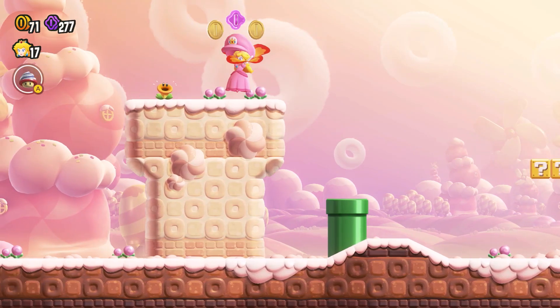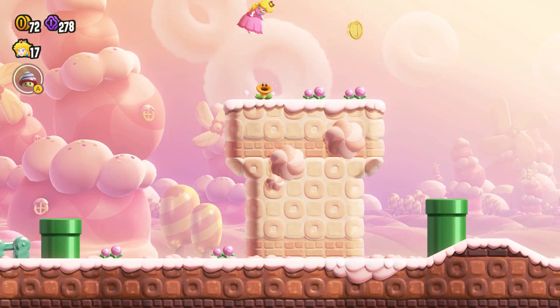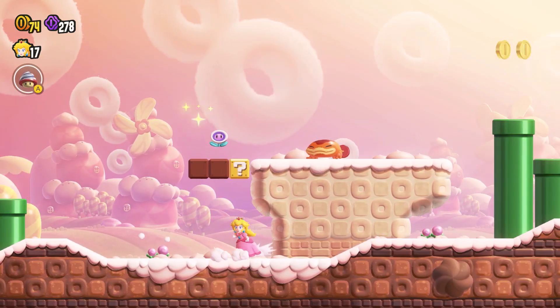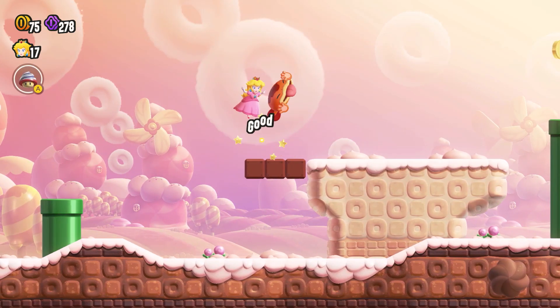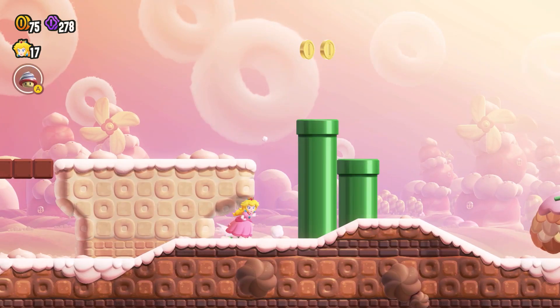Those things are kind of scary. Anything up here? Nothing. He ate my power-up! So they eat whatever is in front of them — Goombas and power-ups, probably coins too.